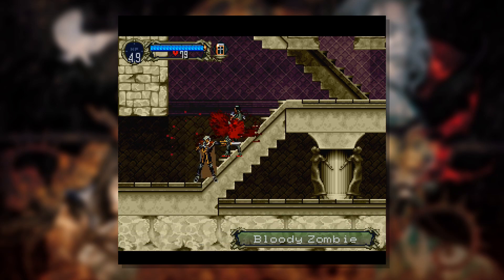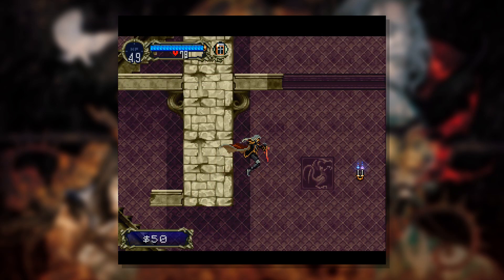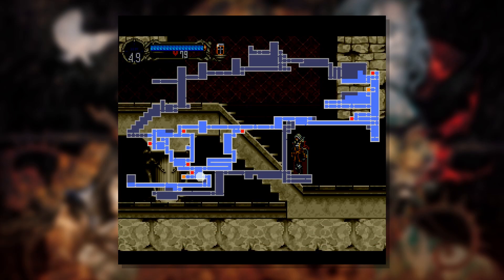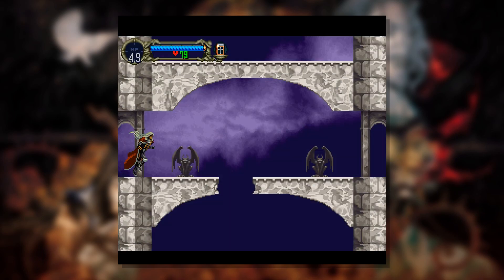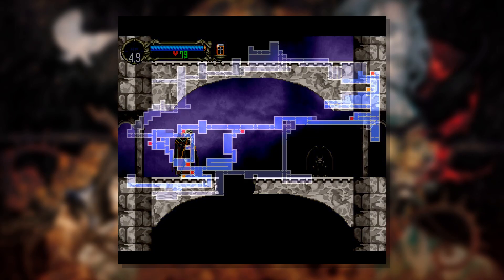He can walk down the stairs — that surprised me. Bloody zombie. That makes a lot of sense. I was like, that looks like just a human man, but you know, it looks like human man zombies. Zombies can be whatever gender, but it was a human man zombie. It happens. Oh, it's just an area we could have fallen from. This is the death room.